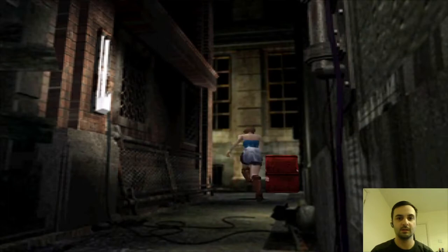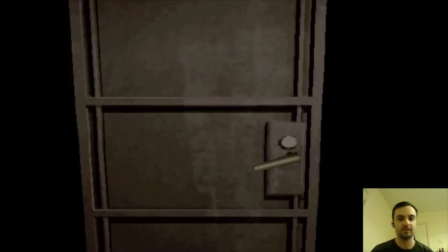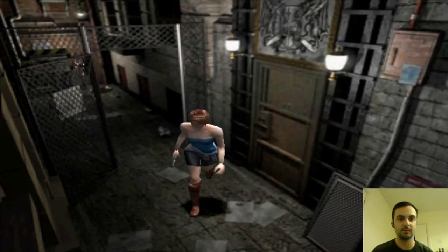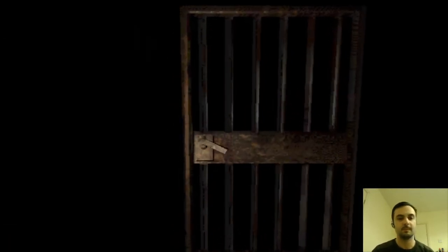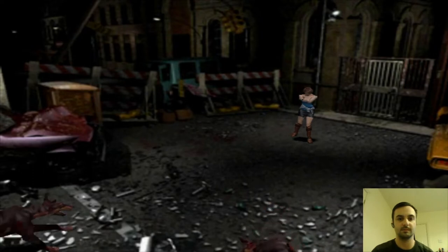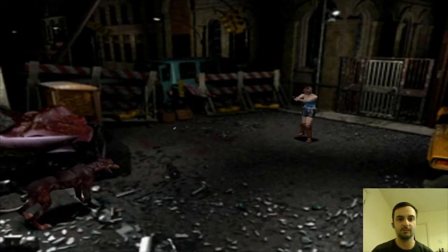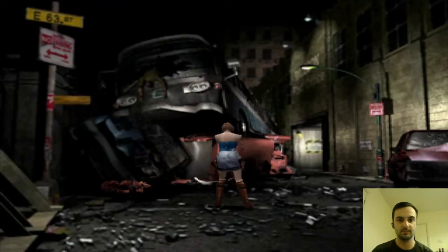We come through here, there's a red barrel, and then we're going to come across the spider, but we're going to ignore that for the moment. Through here and through the next door. There's a fire hydrant down there which we can't do much with at the moment, so we're going to keep going until the next door. Alright, here are some dogs to defeat. Just knock these off.